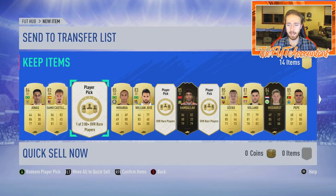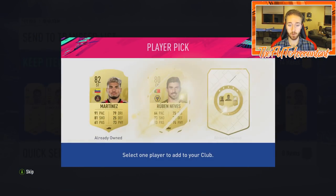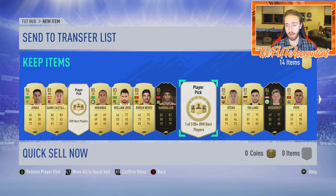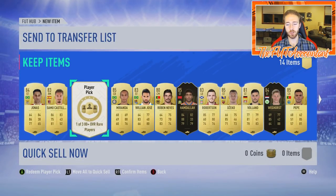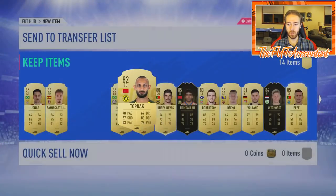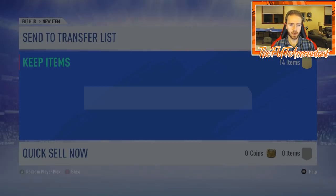I did 20 of them so the math says I spent about 160,000 coins on this SBC, and I feel like I'm getting pretty good value back. If we get a Foot Birthday player that would be where I'd really love to go, but I only have two more chances. Robertson — all right, one more. Give me a Foot Birthday — nothing. But out of 20 packs I got a couple 83s, 84s, three 85s, an 84-rated inform, an 81-rated inform, and an 85-rated inform. I am very happy with that.